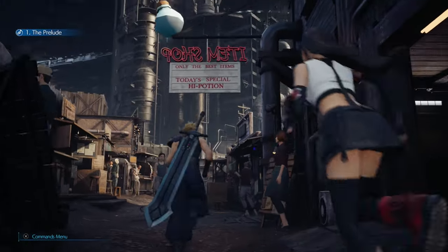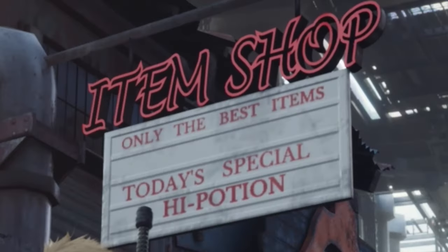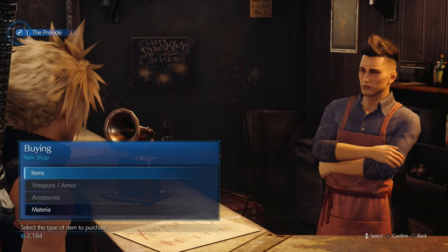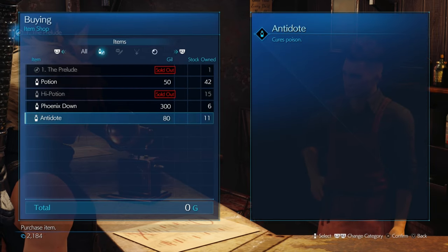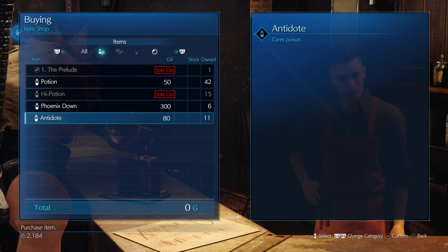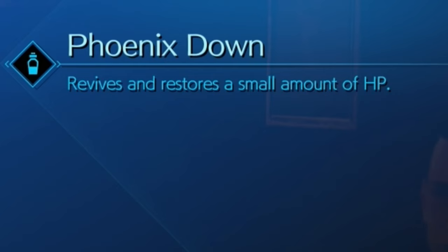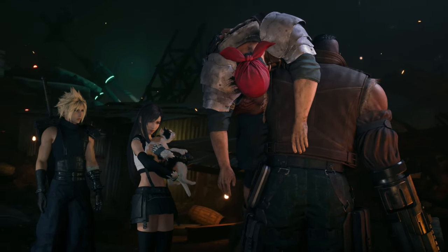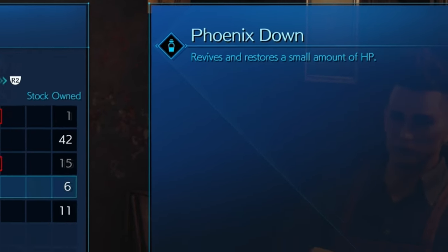Let's visit the item shop. Isn't it weird that it's just called the item shop? It's like calling a place a thing store. I mean, he does sell items, so I guess it's not wrong. A poison antidote makes sense as something a person in a place like this would need, but a phoenix down? How does that actually work in-world? Are you able to bring back a family member that died of natural causes, or what if they were hit by a truck and you could simply bring them back to life? These are all questions I probably shouldn't be asking.